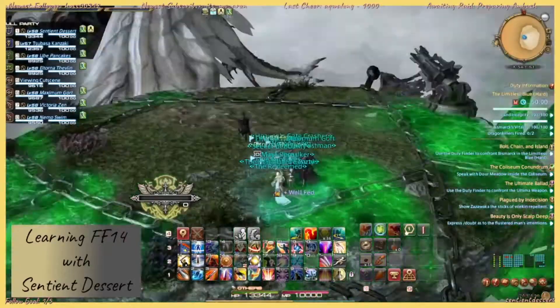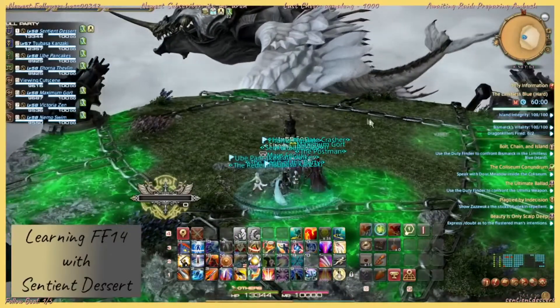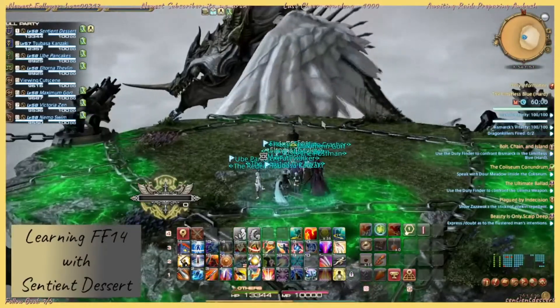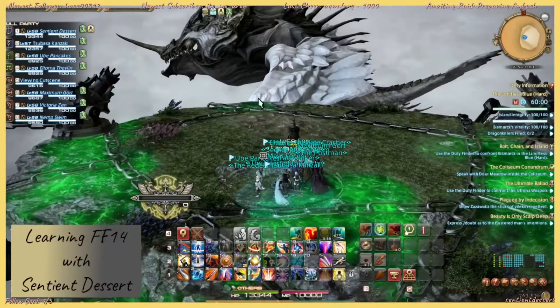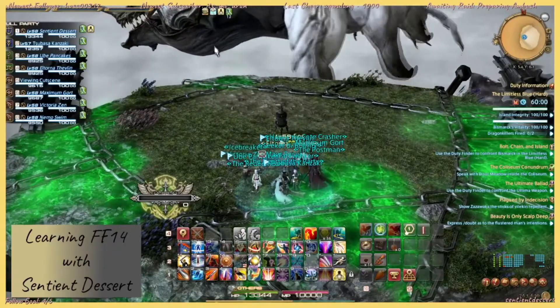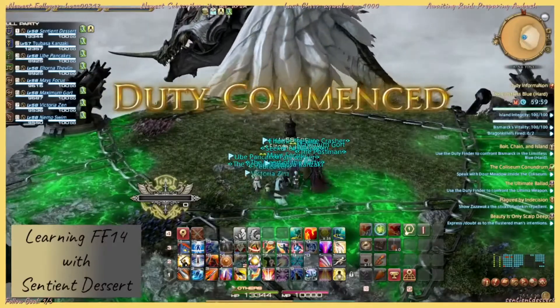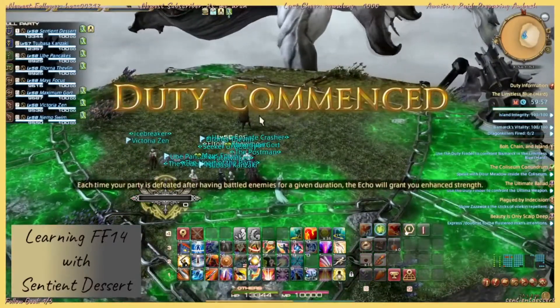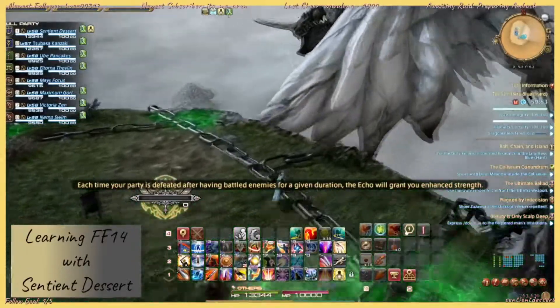In this fight, you've got the two cannons here. Those will become active at some point — they're dragon killers. This is Bismarck, a wonderful flying whale. You really aren't fighting him as much as you're fighting his adds. We've got this little tiny thing in the middle that will protect us a little bit.